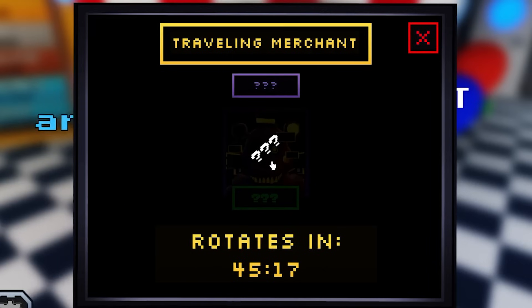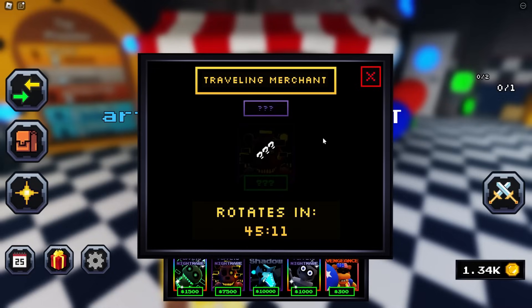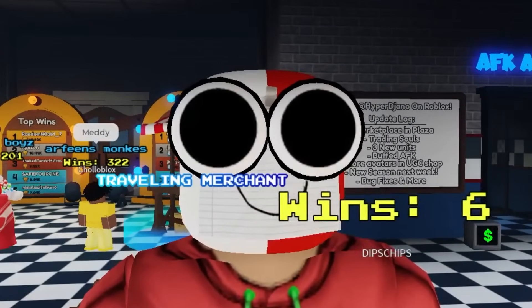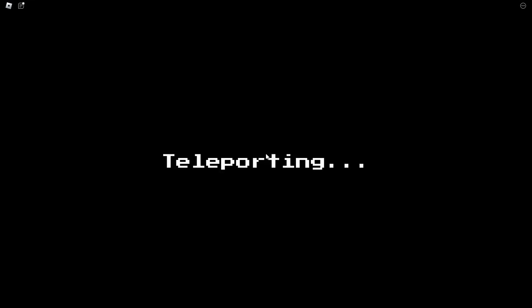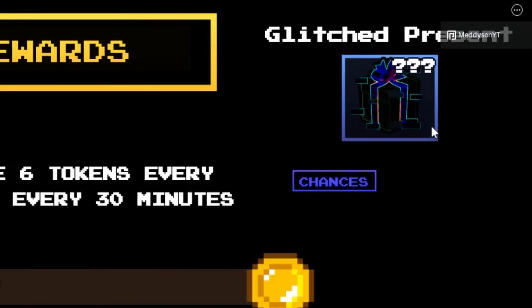If you click this... wait, what? Are you sure you want to buy one? Why's it got question marks? I don't know why it's got question marks around that. Probably because I don't have 100k. Anyway, if you come to the AFK area here, you will see that you get the Glitched Present.